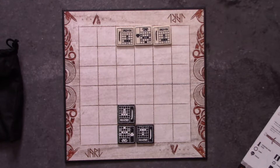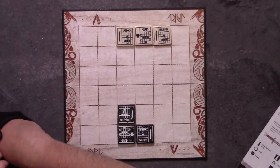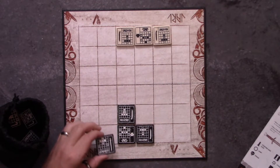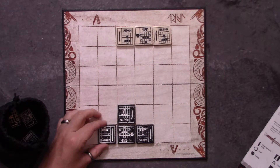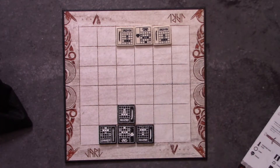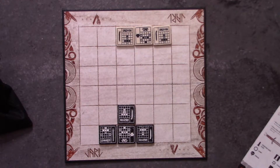Now the player that placed their tile first is going to have the first action, and you have a couple different options for each of your turns. You can either move a warrior tile — we'll get into what each of the symbols mean on the tiles themselves — or you can place a new warrior tile. To do that action, you just go to your bag and pull out one of the tokens. If the black player is going first, they'd place a tile, say that's the end of their turn, and the white player would then take their action either drawing from their bag or activating a tile.